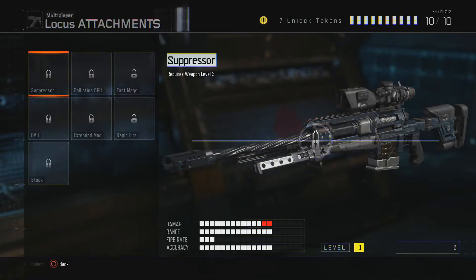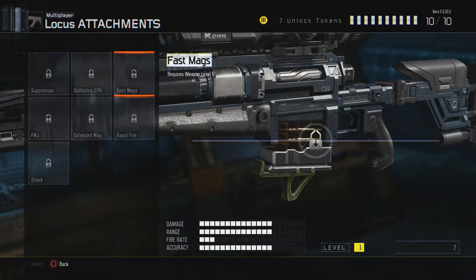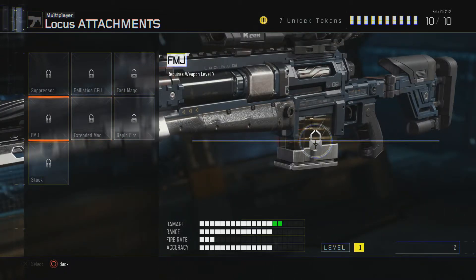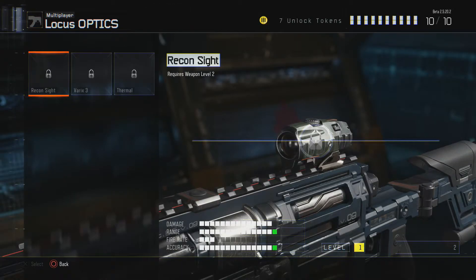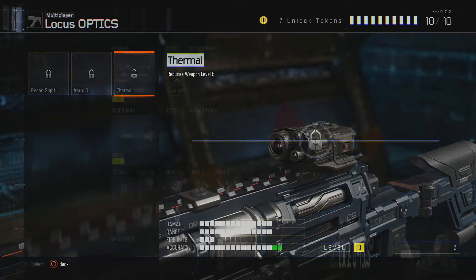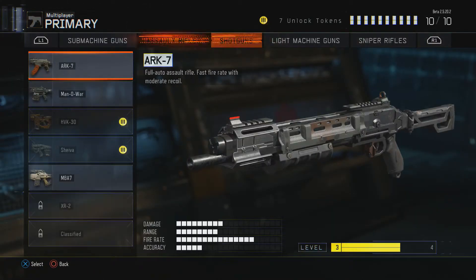For the assault rifles, you can get attachments: the suppressor, a bullet CPU, fast mags so you can reload faster, rapid fire so you can fire much better — but it's important for single fire. Extended mags, FMJ to make the bullet more powerful, the stock, and a handle. You also need to get different optics — you get the red dot, a recon scope, and a thermal so you can look through that. It's all different types of stuff for every single gun.